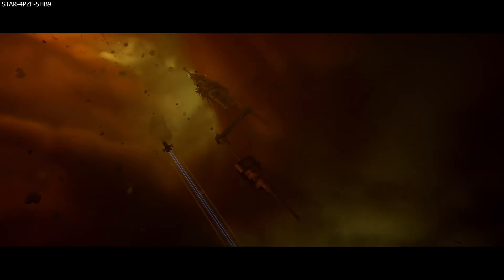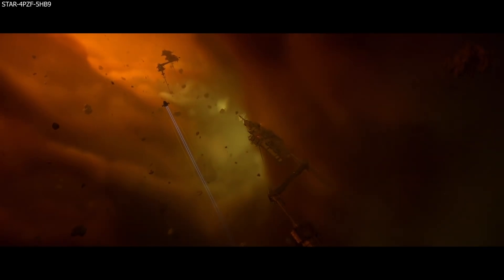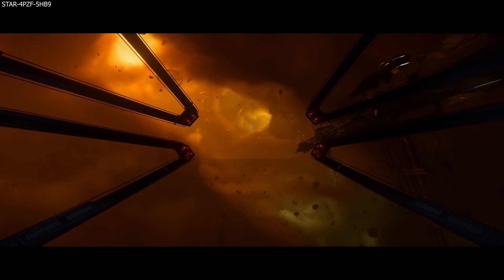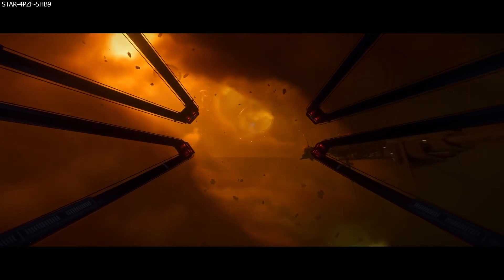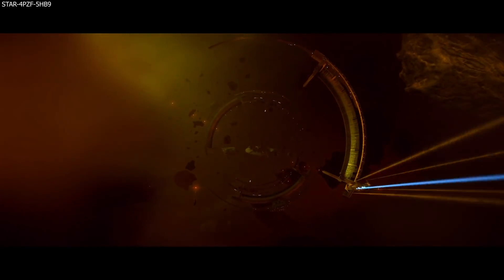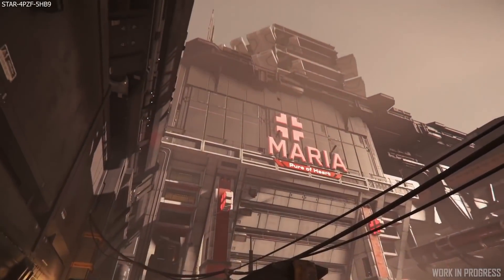The lighting team finalized lighting for the Intergalactic Aerospace Expo, tackled a backlog of legacy tasks, and polished locations across the whole PU. A look dev pass also began on Pyro's abandoned space stations, which I'm very excited to step foot in one day — I think they're going to be quite ominous and scary but full of opportunities and things to do.